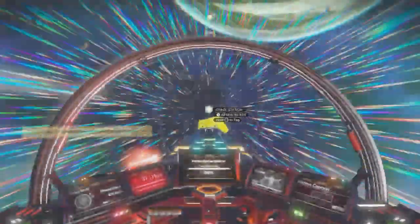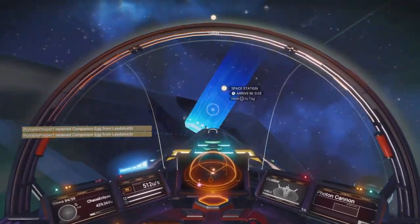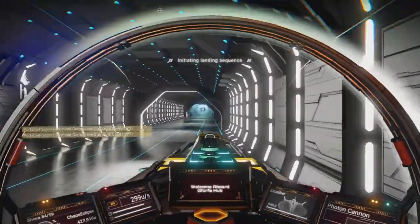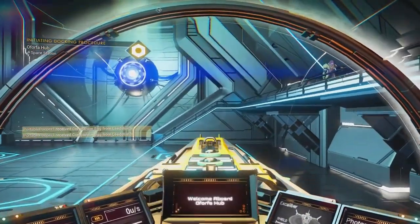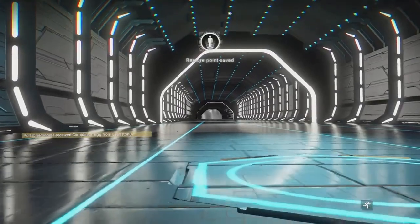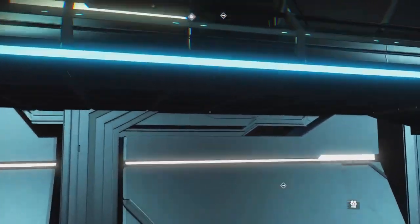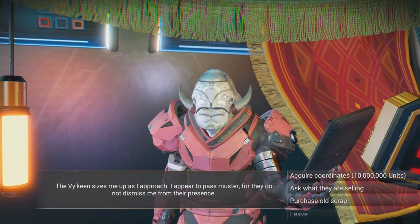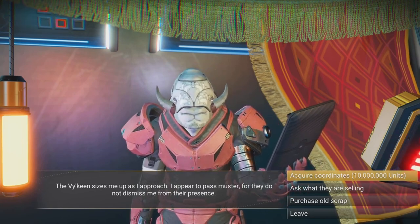We're going to the space station — not from the quest givers, that's pretty rare. The other way is to actually purchase one. We come in here and land, then go to the right side and talk to the scrap dealer under the little makeshift tent. Hit square on him, open up your chat, and ask what they're selling. Right now it's costing me 10 million units.